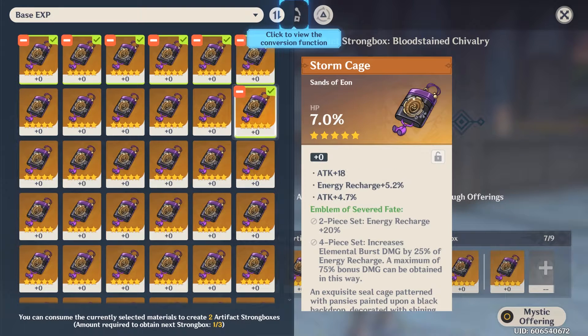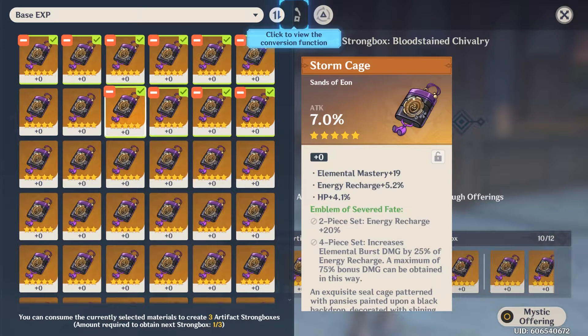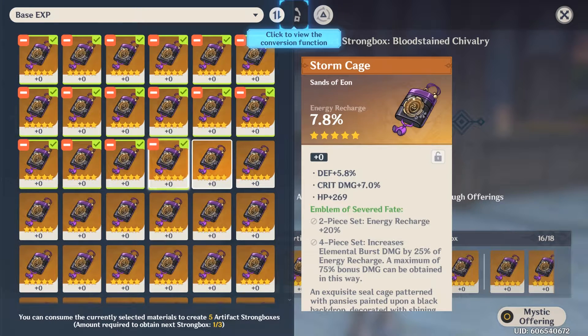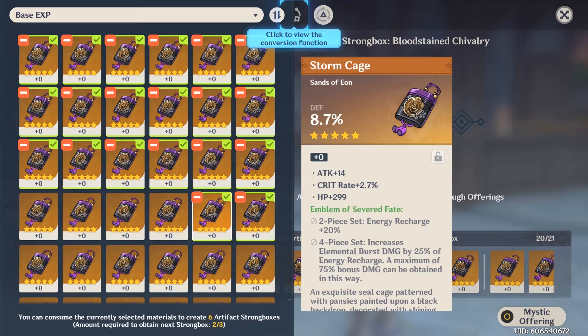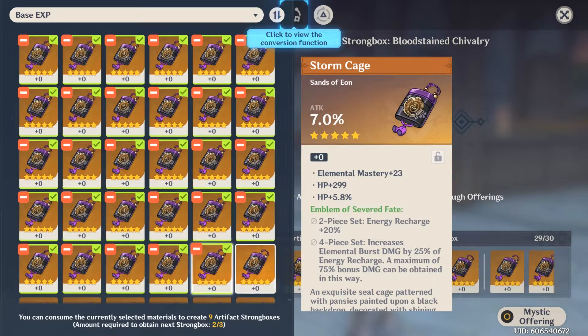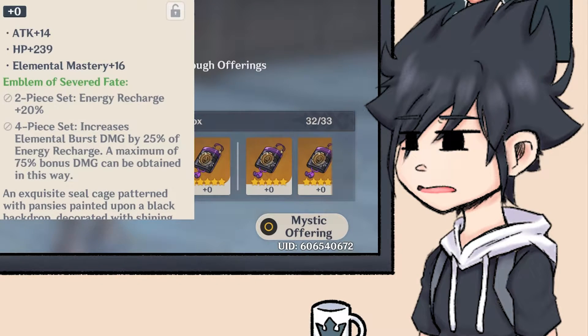Now, I'm not the biggest fan of using the Mystic Offering — I don't even encourage players to use it — unless you're like me with a bunch of gold artifacts and just need to clear up some space. Your chances of getting what you're looking for is very slim and the loss is just too severe, but it can be a beneficial method if you get lucky, like everything else in the game.